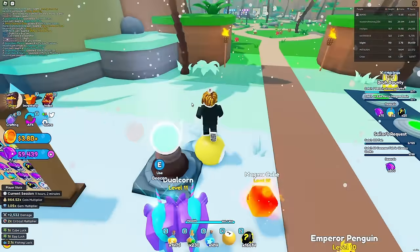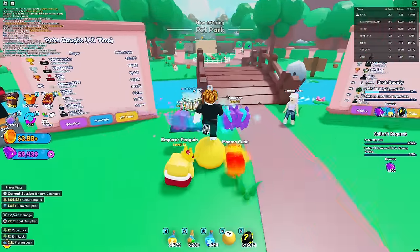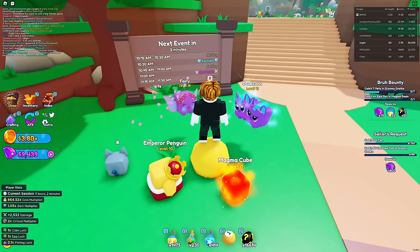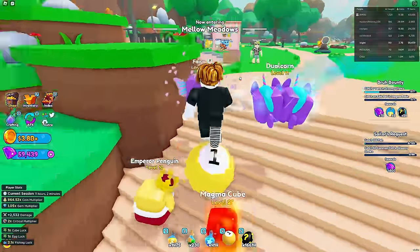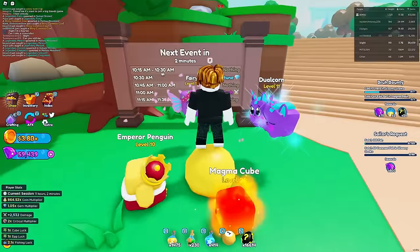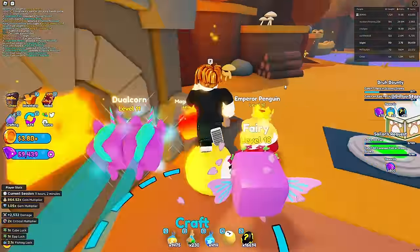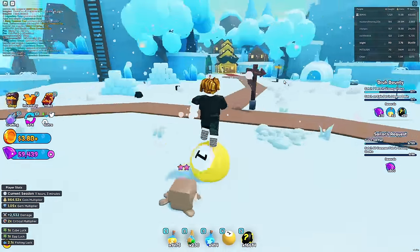The best way to open this egg is to wait until there's a lucky event. There's a board at the pet park that tells you the next events. The next event in 3 minutes is the fortune event for gems, and then at 11 AM is the boss rush - no lucky events for a while. I'll check if events differ per server. In the meantime, I could start fishing to get the very last fish I need - the legendary in the Gloomy Grotto to get the Sea Champion.